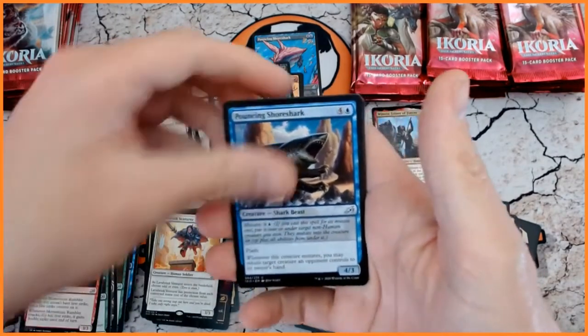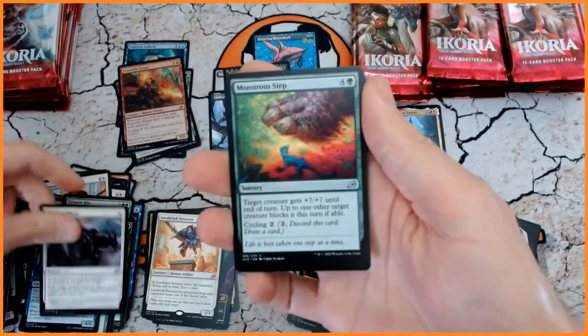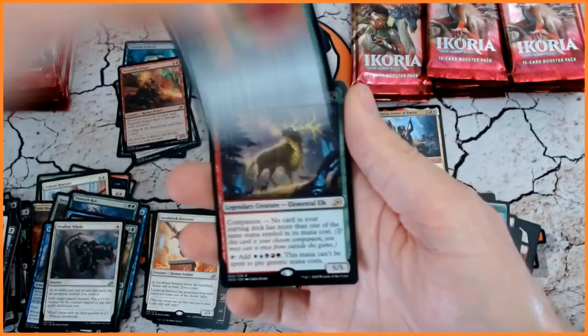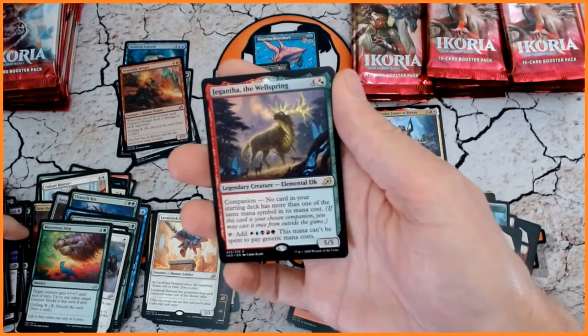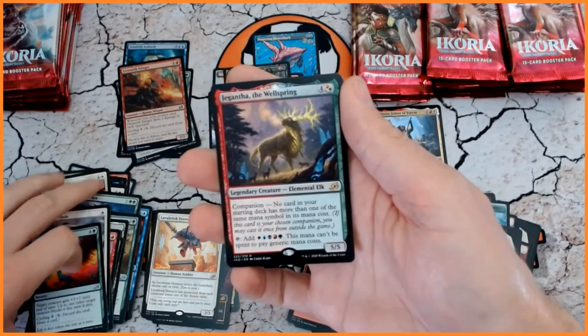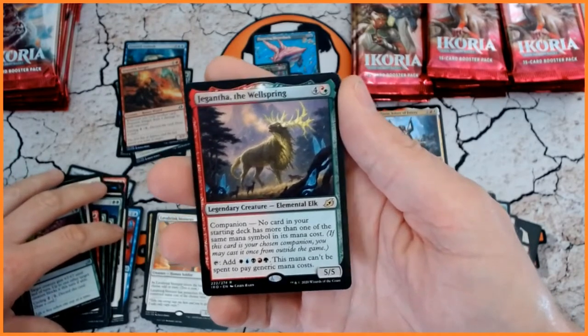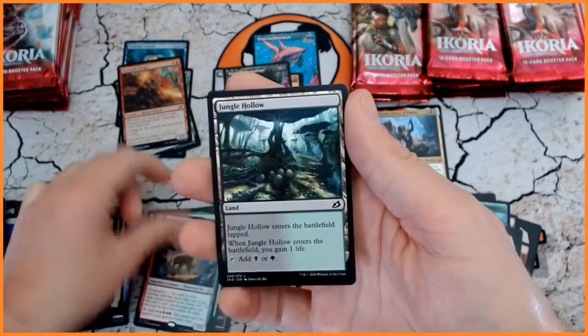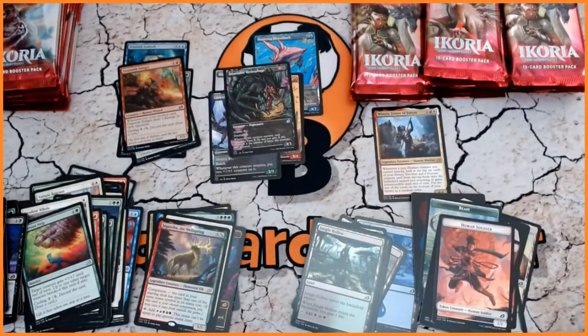Pouncing Shoreshark with his sharky hands. Swallowhole. Monstrous Step. And we have got the Elk — Giganth the Wellspring. Beautiful artwork, very nice indeed. Jungle Hollow. And another Human Soldier. A very, very good thing.